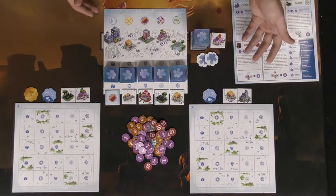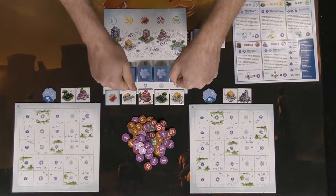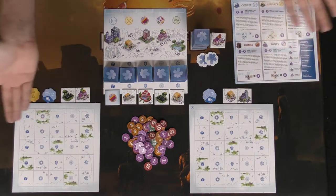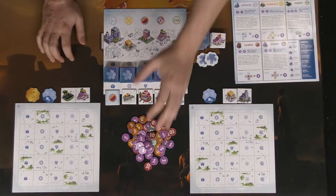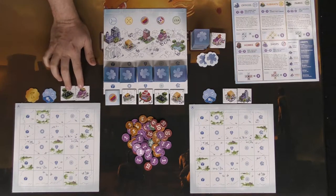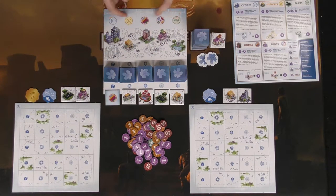To start the game, you do a standard first-player selection — maybe the last person who planted something — and whoever gets the first player marker starts by placing down one of the tiles in their hand. But before they do that, they always check to make sure there's no symbol matching one of these guys down below.